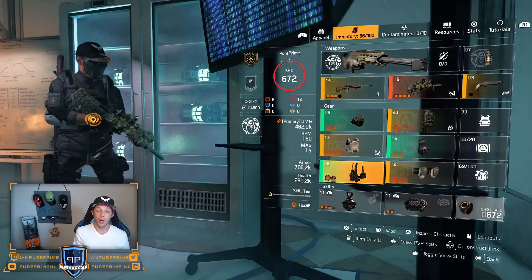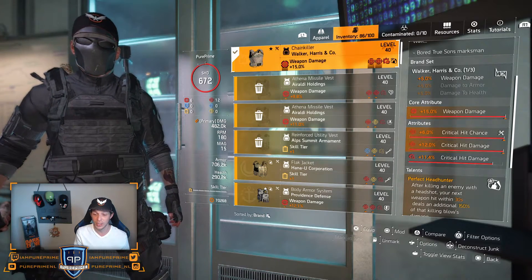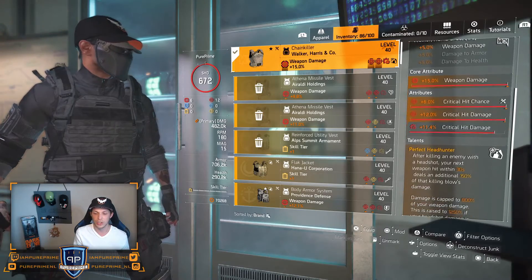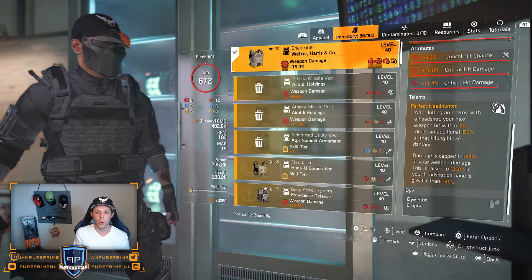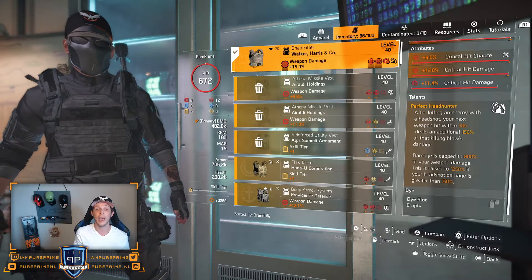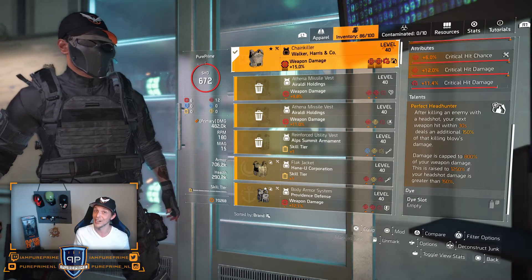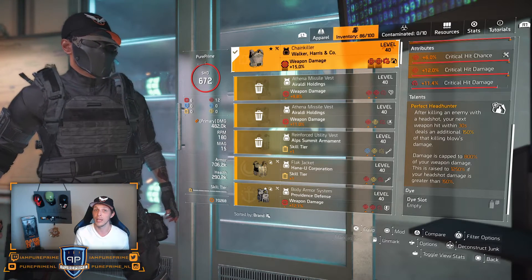Here's the god roll of this build — 15% weapon damage, 6% critical hit chance, 12% critical hit damage, and 11.4% critical hit damage mod. I chose Walker Harris because it comes with Perfect Headhunter, and the 5% weapon damage is also nice. Perfect Headhunter: after killing an enemy with a headshot, your next weapon hit within 30 seconds deals an additional 150% of that killing blow's damage, capped at 800% of your weapon damage. This is raised to 1250% if your headshot damage is greater than 150%. Luckily we have higher than 150%, so our max damage is kept at 1250% — that's why we can reach up to 20 million a shot.